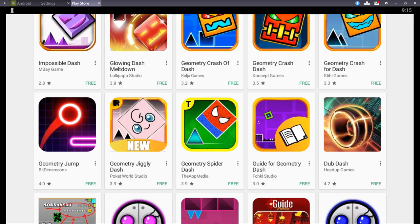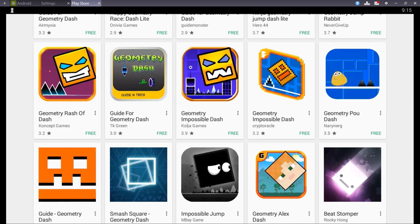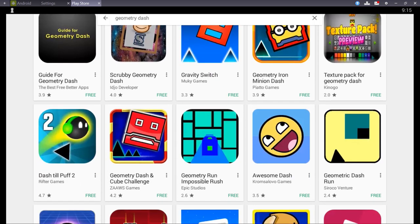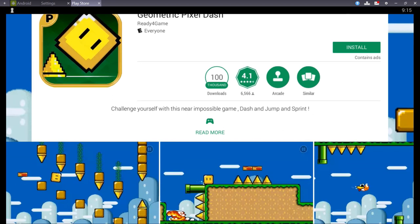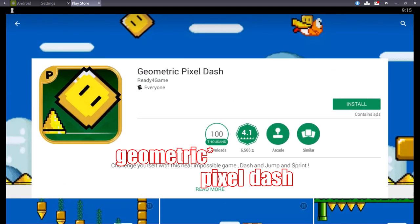We've really got just the worst of the worst games on the app store today. I think we're going to see some pretty terrible things, so let's just jump right in and see what it's like. So let's go to the first game, Geometric Pixel Dash — my bad.